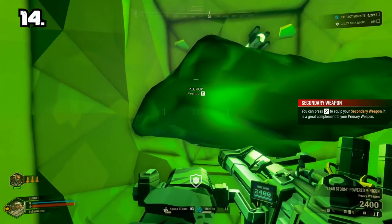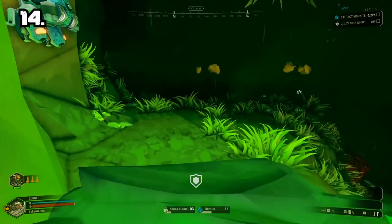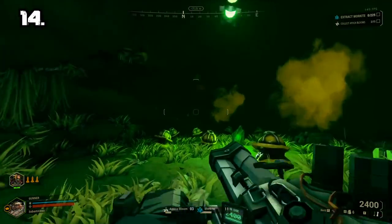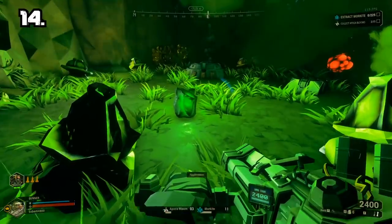Number 14: Remember, when holding large minerals, you can hold left mouse button to charge and throw it further. This is extremely useful when you are doing point extraction missions, so use it.